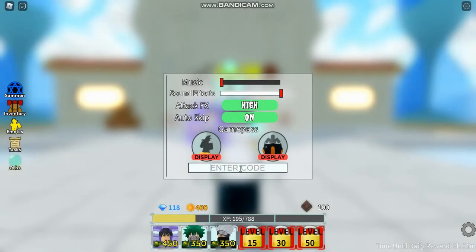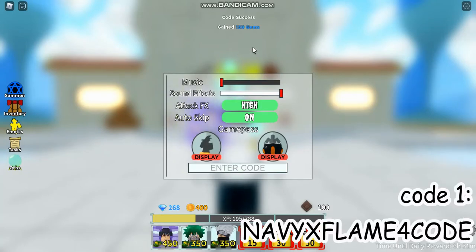Alright, so the first code is going to be NavyXFlame4 code. This will give you 150 gems.